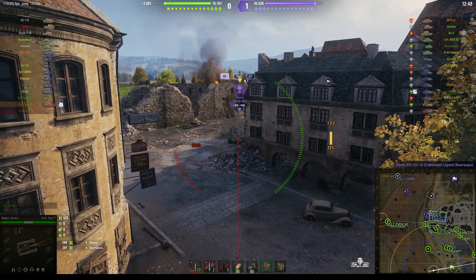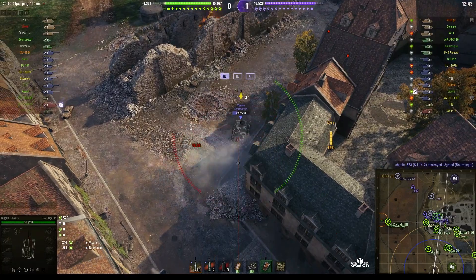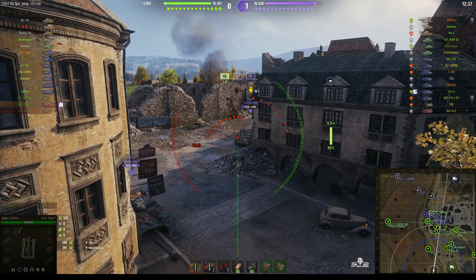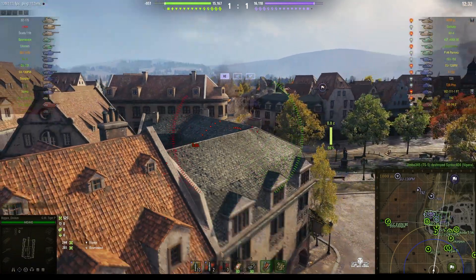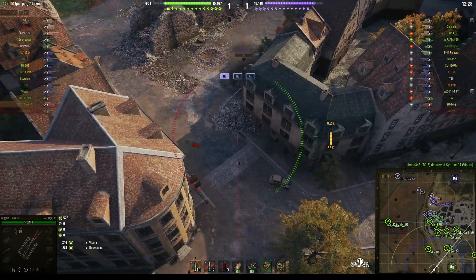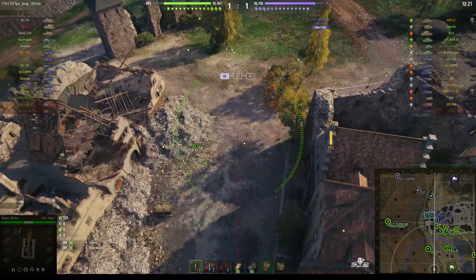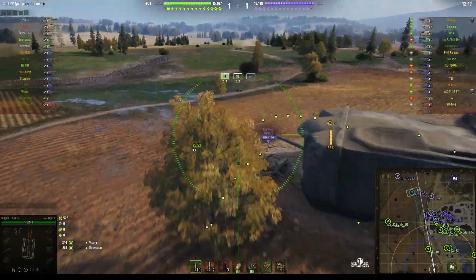I'm changing position again whilst still in aim mode, moving slightly closer towards the cap area. There is a reason — this is a very slow SPG. The maximum speed is only 35 kilometres an hour. Since there's a very big field out there and there are enemy tanks around, it's a good possibility they might break through and I need to be able to get out of here quick.